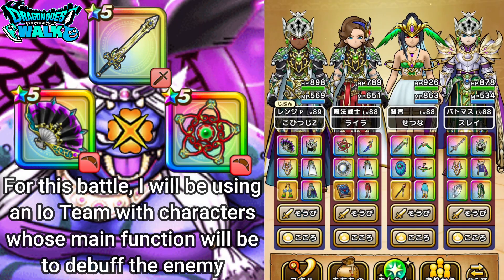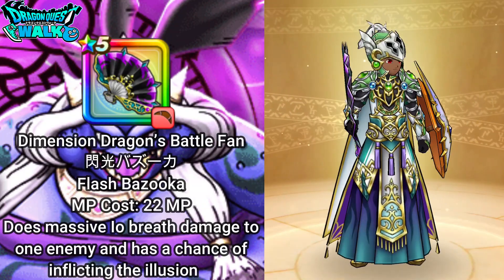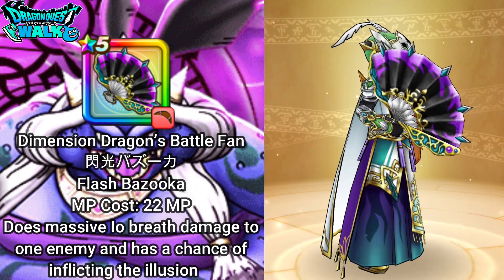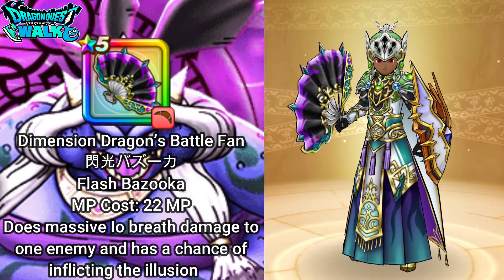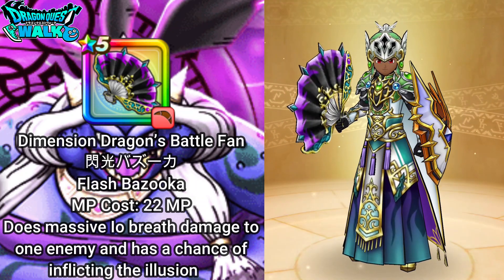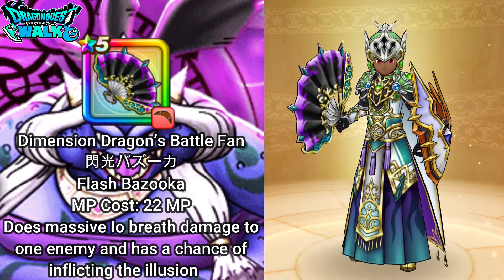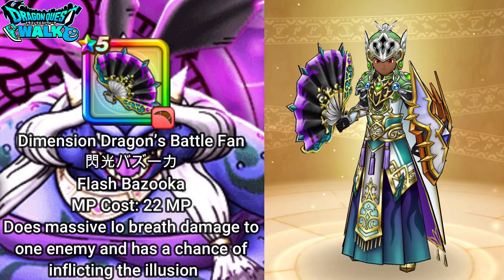First, on my Ranger, I'm going to have her equipped with the Dimension Dragon Battlefan. The main ability for this is going to be Shining Breath, which is a Hiro-based breath attack. It also has Flash Bazooka, which is an EO-based breath attack that has a chance of inflicting Illusion on the enemy. That's actually going to work out quite well with this battle.